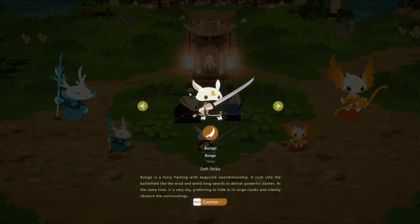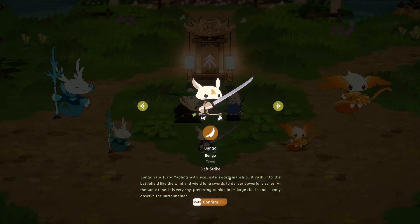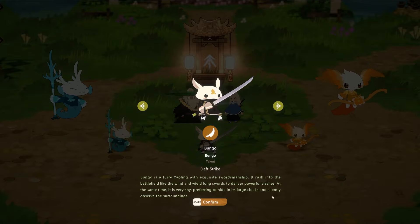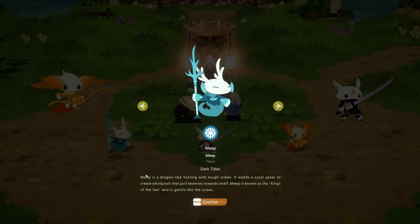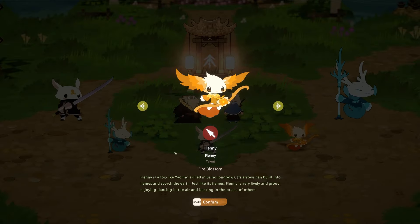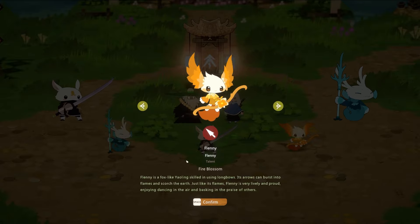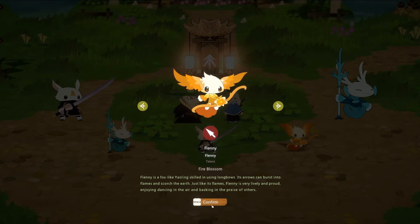'Follow where your heart leads you.' Our options are: Bungo, with the Deathstrike talent — a furry Yowling with exquisite swordsmanship, very shy, hiding in a large cloak. Meep, a dragon-like Yowling wielding a coral spear creating whirlpools, known as the king of the seas. And Flenny, a fox-like Yowling skilled with longbows — arrows can burst into flame. Flenny is lively and proud, enjoying dancing in the air. I'm going to go with Flenny.